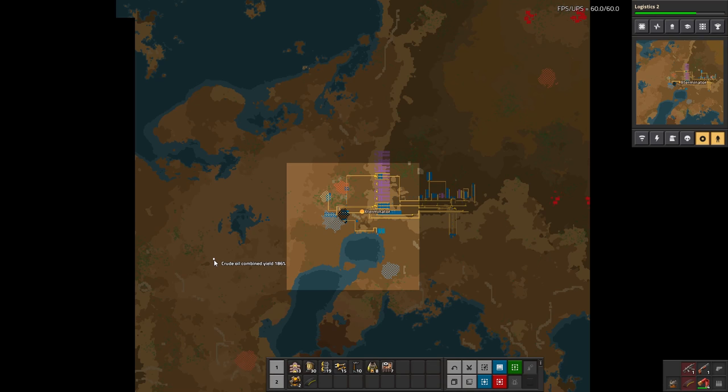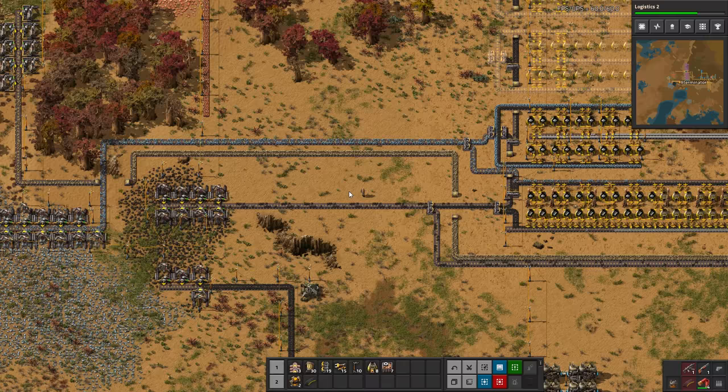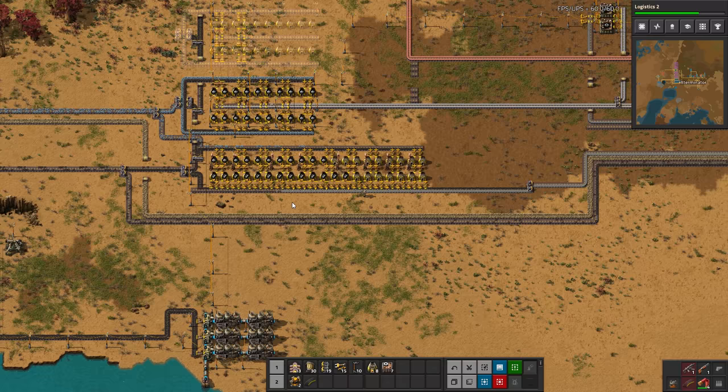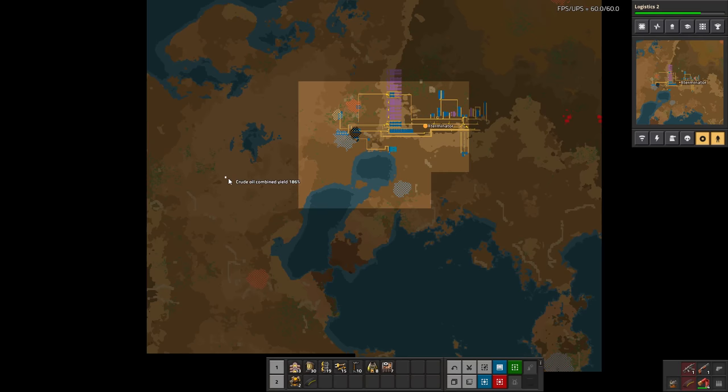Having just one oil patch for the entirety of a base is pretty bad, especially considering the distance that is away from us. I think we should probably add some more radars, potentially in different parts of our base, to reveal more area. Because we're going to get to oil pretty soon, and this is just not going to be anywhere near what we need.